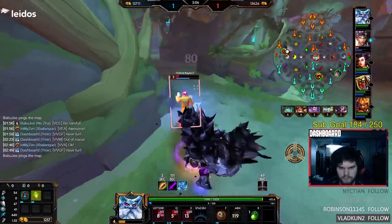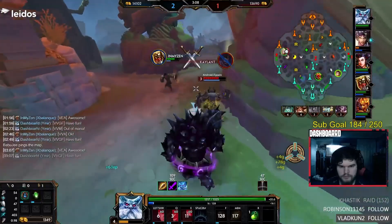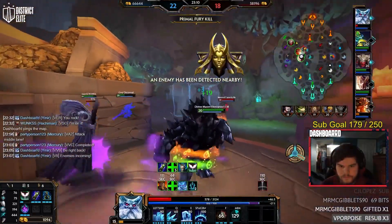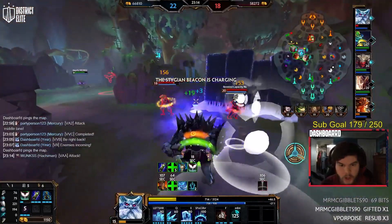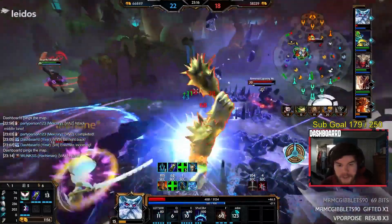Ymir's freeze is pretty self-explanatory — just use it for peel or engage. It's one of the longest stuns in the game, so it's very important to land this ability in any team fight. Try to look for multi-freezes just as you would Athena's Taunt. You can also use your wall to trap people in and set up for a multi-freeze as well.